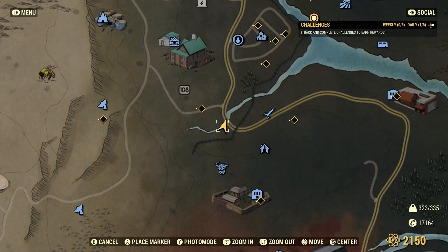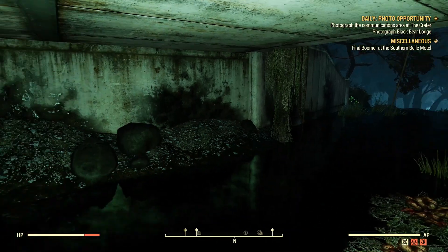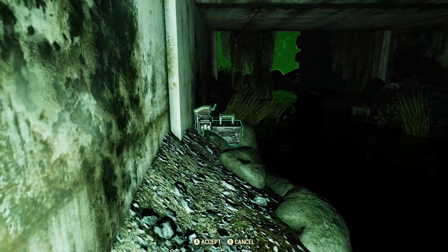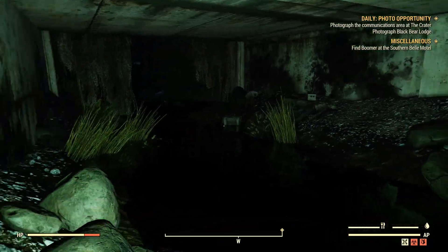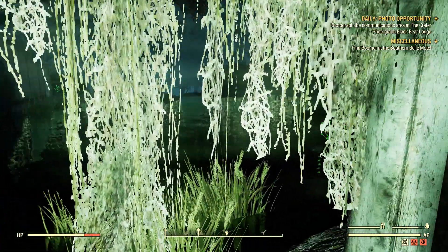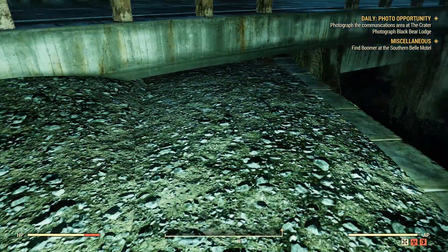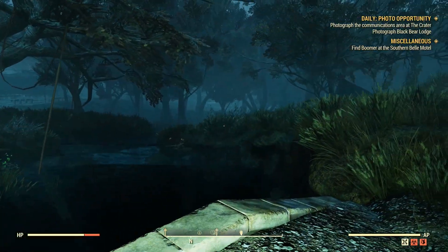The third location I'm going to show you today is in the Mire. It's right next to Big B's rest stop and not too far from Harpers Ferry. This location is really cool because you get to build underneath this bridge. You can place your camp down on either side of the water, though it will be a little tricky lining up foundations under here. You have access to a lot of water as well as a couple of flat areas on either side of the river and on the other side of the road where you can place crops down.